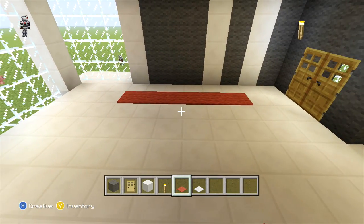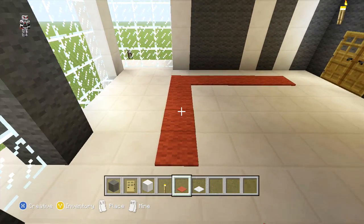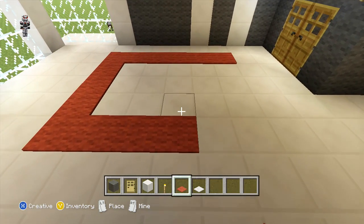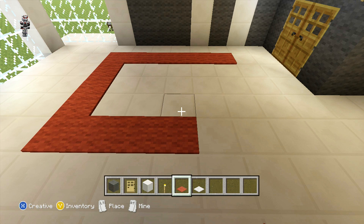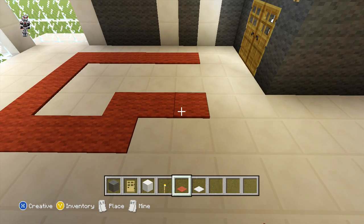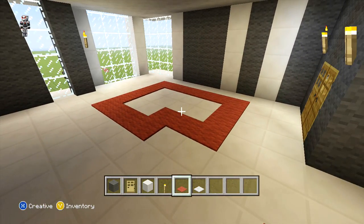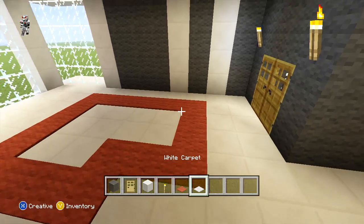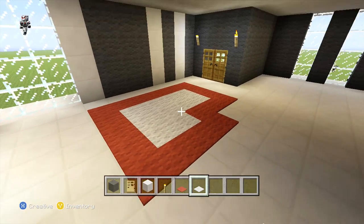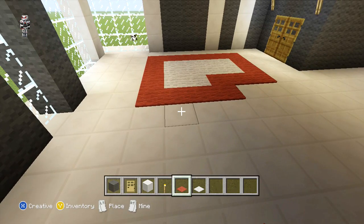Behind the last block you can extend it back another four and then another three on the right of the last block. Once you have done that you can just come to the block in front of the last block we placed and just place three more blocks out going right again. Then you can just connect the two rows up and fill in the space in the middle with your white carpet. We have now almost finished placing our rug. We just need to go ahead and add two more blocks of red carpet — one on the back of the rug and then one on the right.